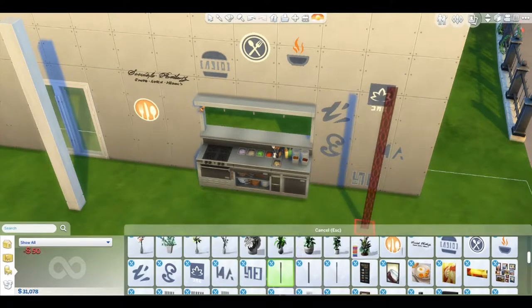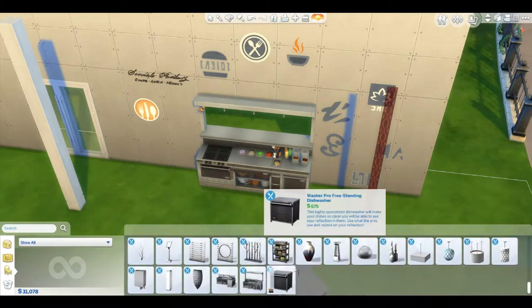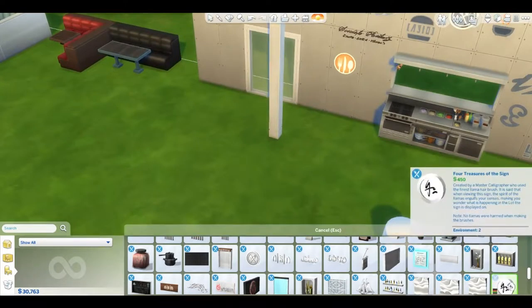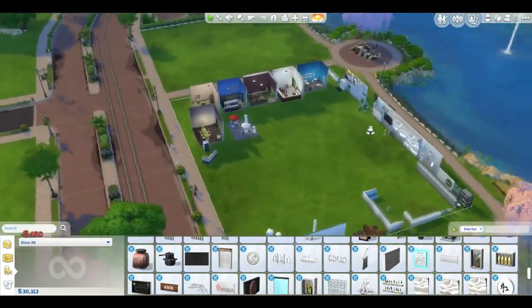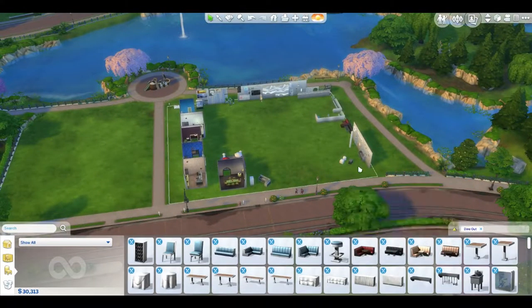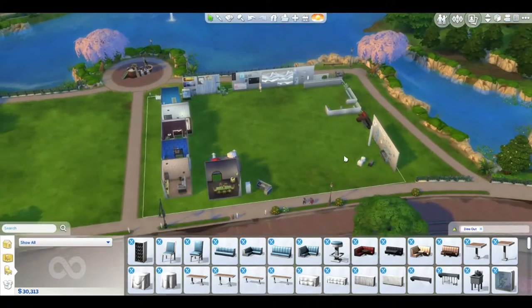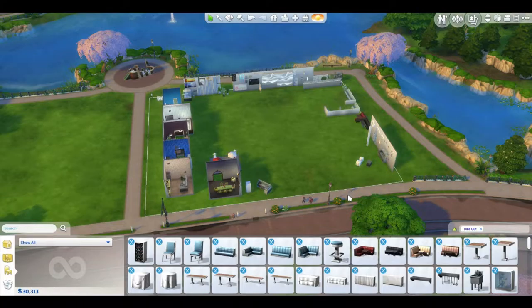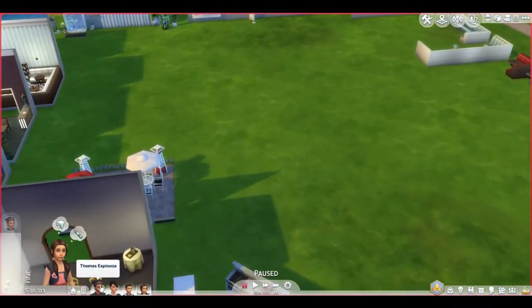There are strips and another sign I really like. That's basically all the build and buy items for this game pack - I really do like it. Now let's go see how to run a diner and experience eating at one as a customer and working at one as an owner.